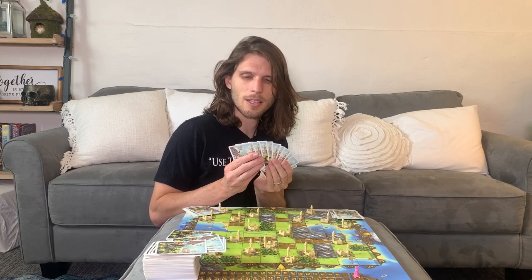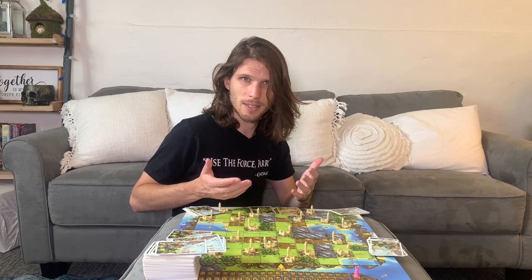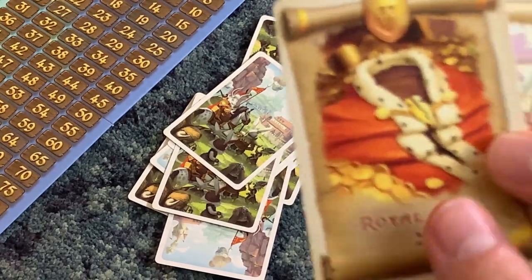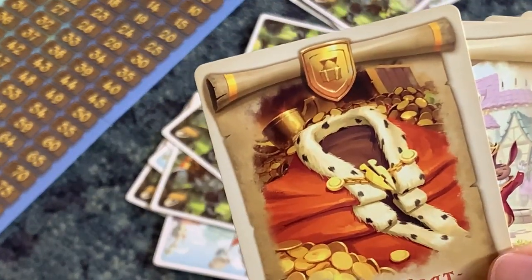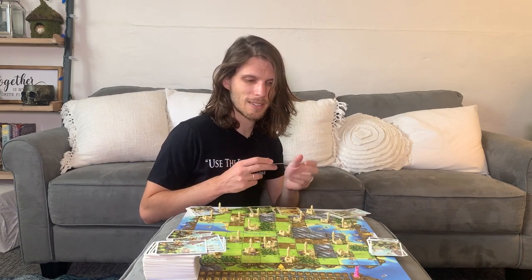In the drafting phase, you will look at the cards dealt to you and pick two of them to keep. You'll place those two face down in front of yourself and pass the remaining cards to the player on your left. Everyone does this simultaneously. After everyone has picked two cards, they will flip over those cards, revealing them to the table and resolving their effects — unless they picked a parchment card, which they will keep face down in a secret parchment stash.